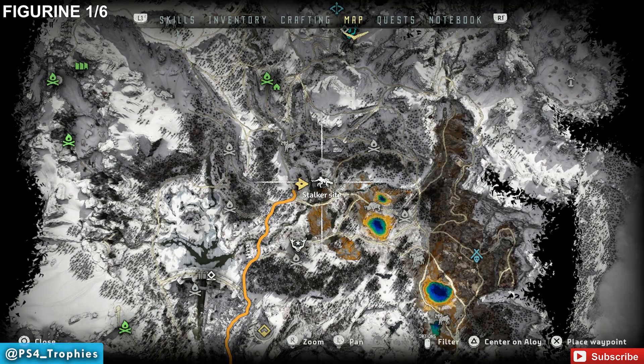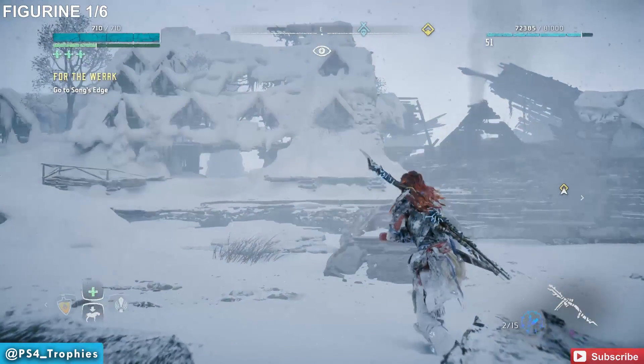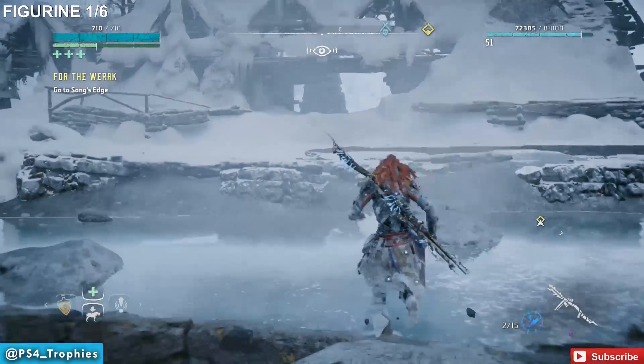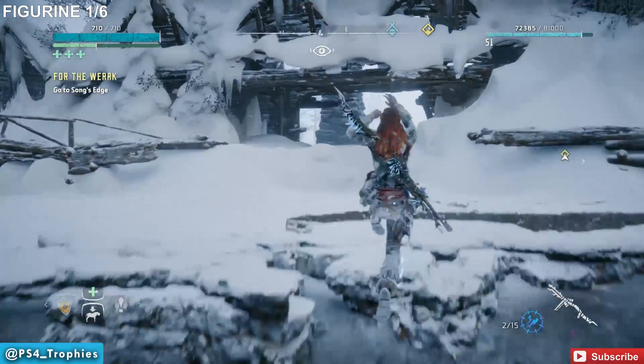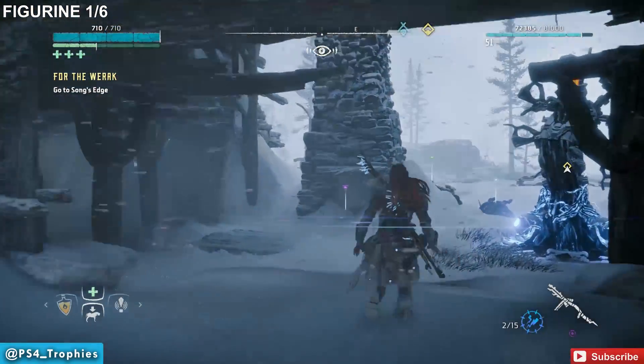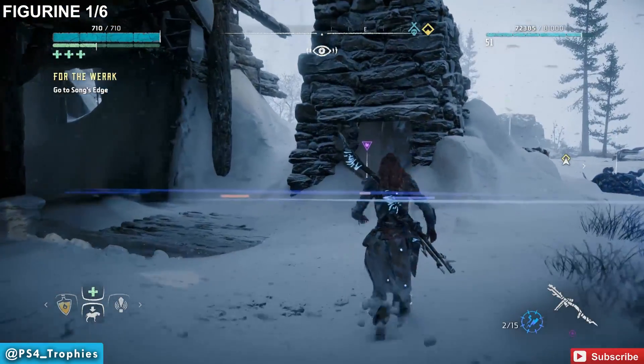We're going to jump right in here, kind of towards the middle of the map, to find number one. You'll see the stalker site here, and the remains of what was once probably a ski lodge. The location of the first of six figurines is at the remains of the chimney here.